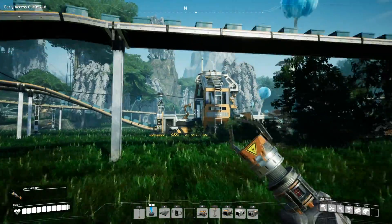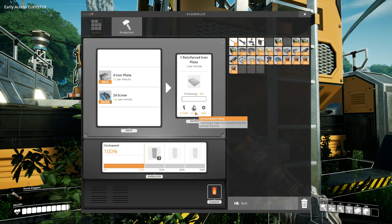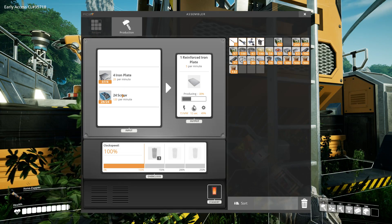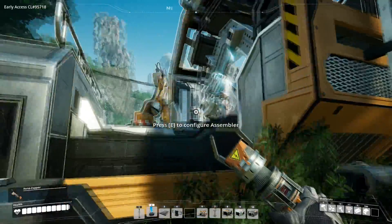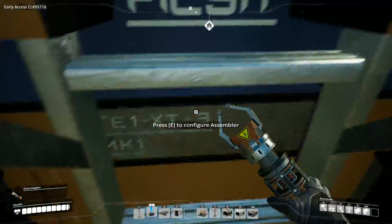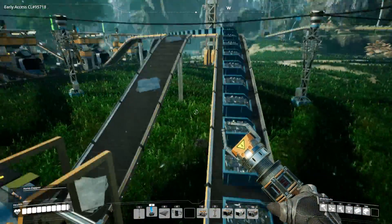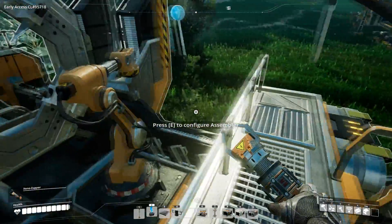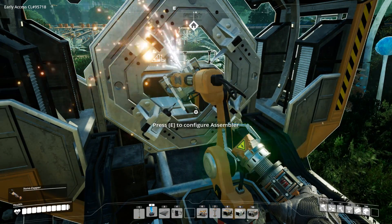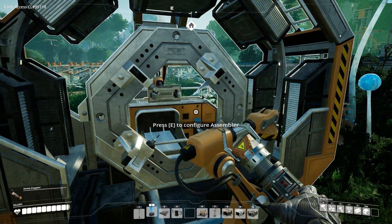And now we have reinforced iron plates being delivered. Slowly - we're producing 15 per minute. Pretty sweet animation - you can stand in the bay and watch stuff being made. But you can see this is not getting enough plates, so we will need to expand the rate of plates for this. Working away - that is pretty decent animation. Very cool.